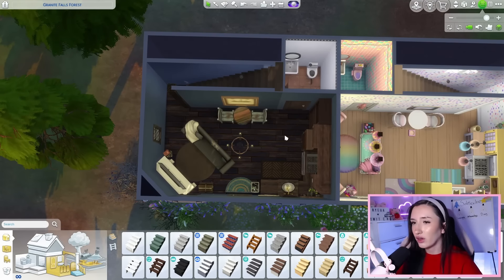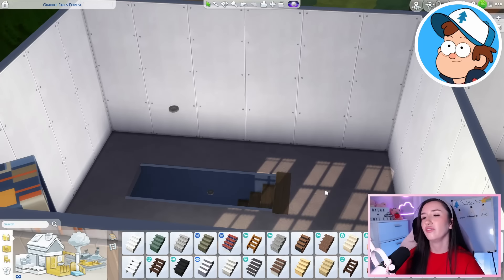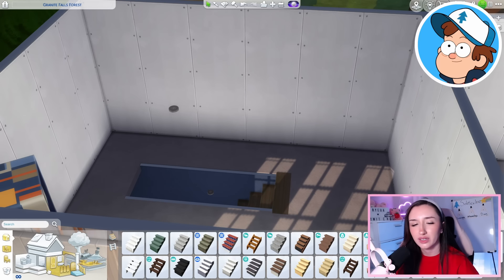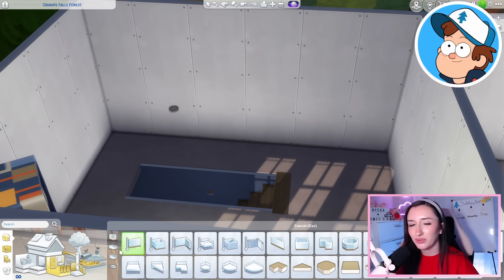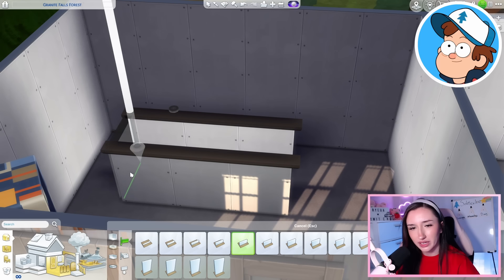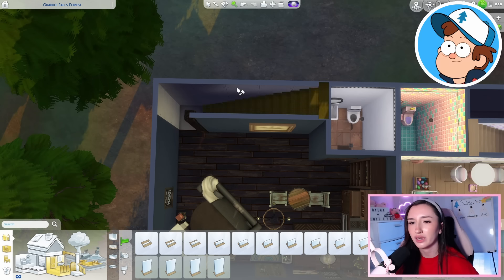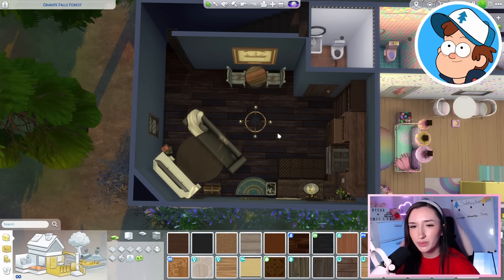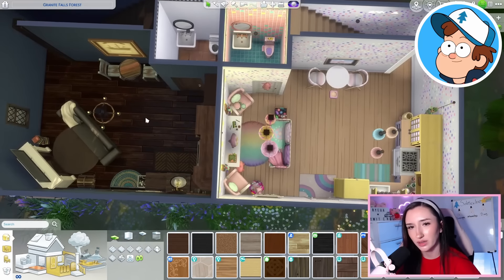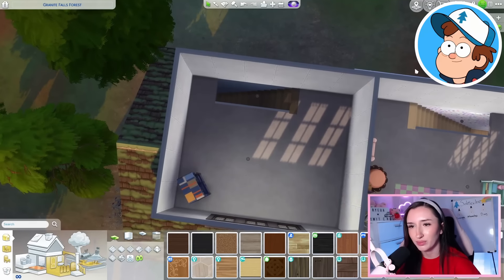We'll be moving back to Dipper's and heading up to the bedroom. We don't have much up here for Dipper. I'm going to add a little railing around here — wait, you're telling me I could have had it back there this whole time? I had no idea. Well, now we have a little more room in each house. I don't know why I didn't notice that earlier. My bad. Let's move on up to Dipper's room.